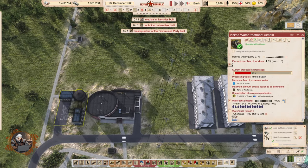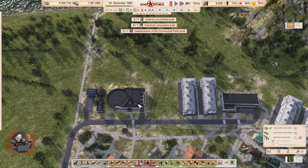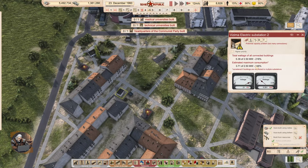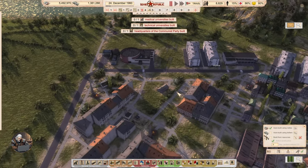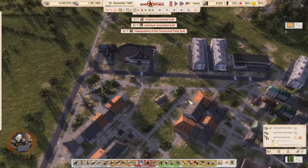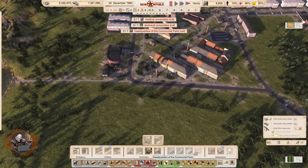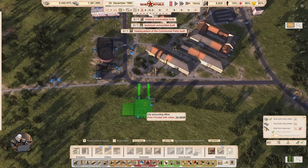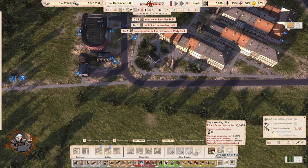I notice the electrical situation looks bad — we probably need more electrical stations, especially with these new large buildings at maximum consumption. Let me check the technical services building too. Let's place the city accounting building here — it needs 25 workers — and get its path connections sorted.